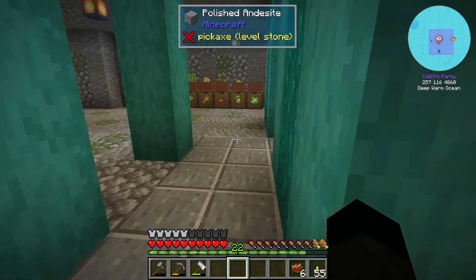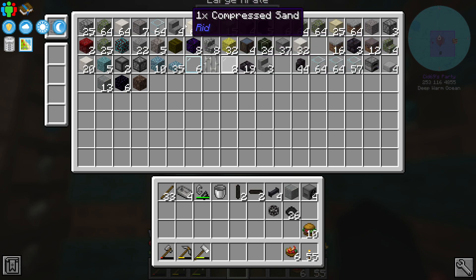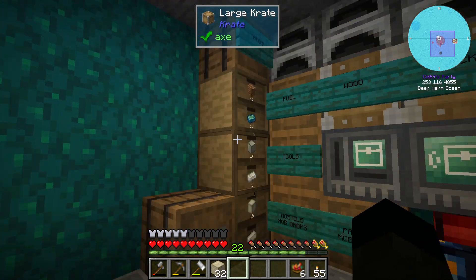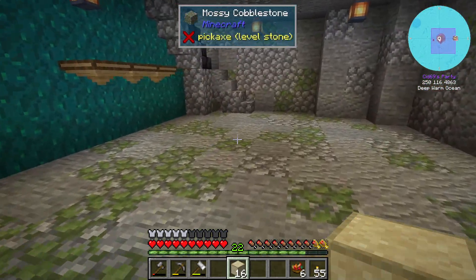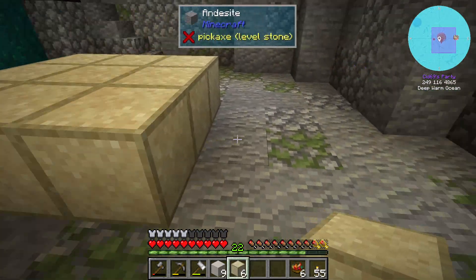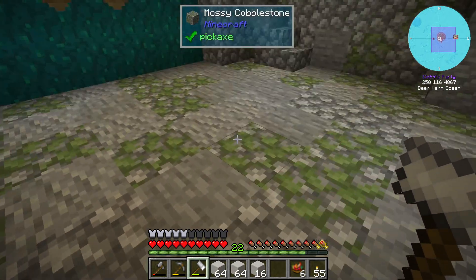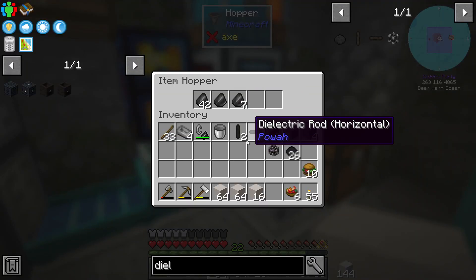We need to do the redstone thing. For that we're going to need some compressed sand. I've got the iron hammer and before we go mad let's take 16 in the first instance. Let's pop one down and try it out - nine dust, I can work with this. That should give us a good start - let me run this through the sifter and I will be right back.